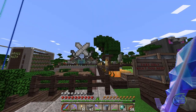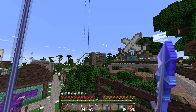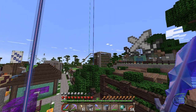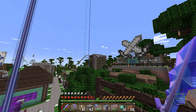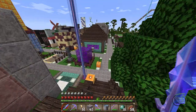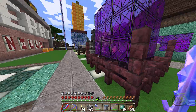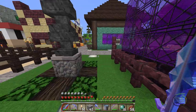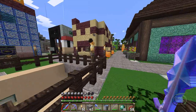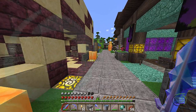There looks like a tree farm over there - I haven't explored all of it. That's a sugar cane farm - free sugar cane. It's an automated farm so it's got a bunch of bud switches, and every time sugar cane grows the bud switch fires, it harvests the sugar cane and throws it down into the hoppers.